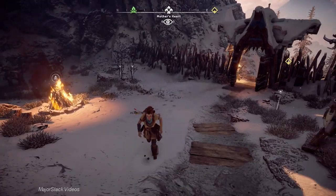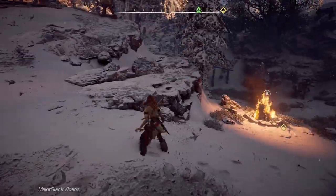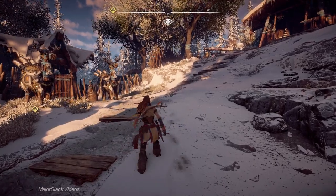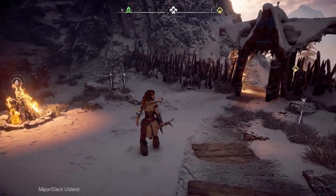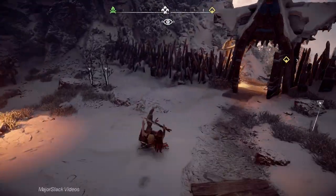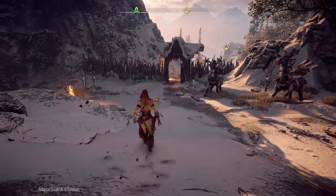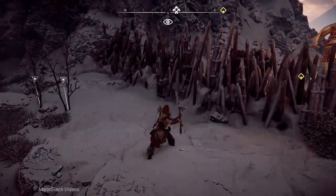One great use of a light spear attack: dodge forward and do a light spear attack before you come out of the roll, and Aloy will do a low sweeping attack. This is great for hunting animals — if you're chasing a rabbit or turkey and keep swinging over it, just dodge forward and hit the sweep. You can follow it up with combos: sweep, boom, boom, boom, and that'll finish off a boar even on very hard.